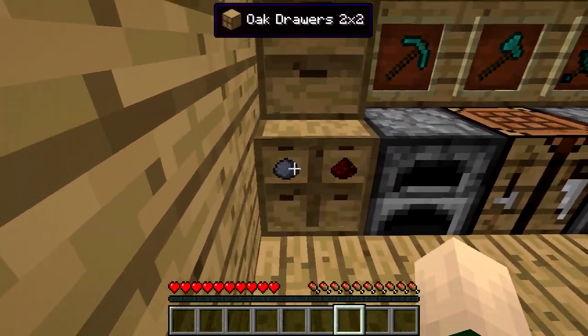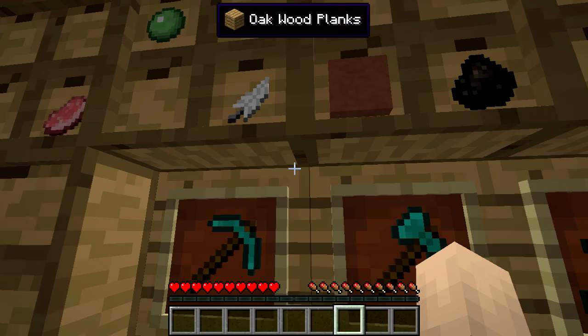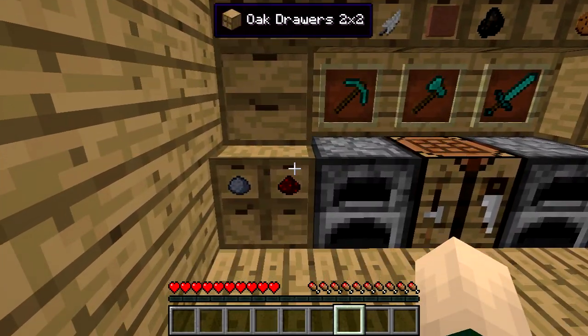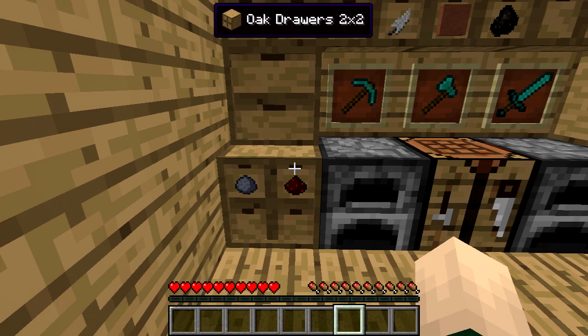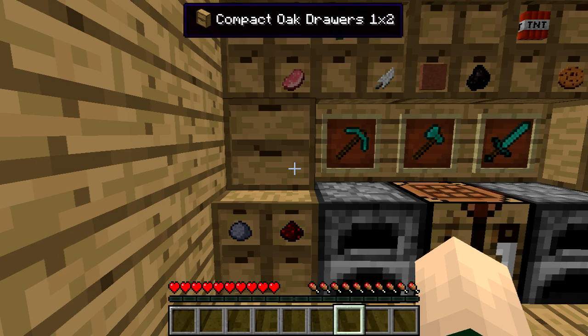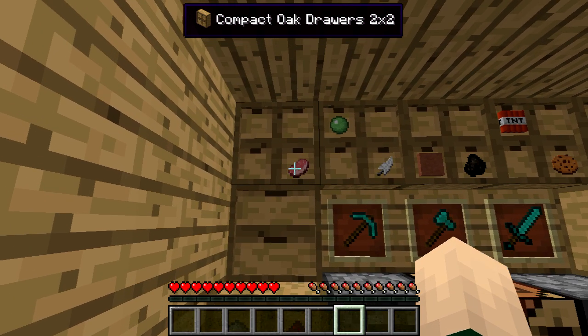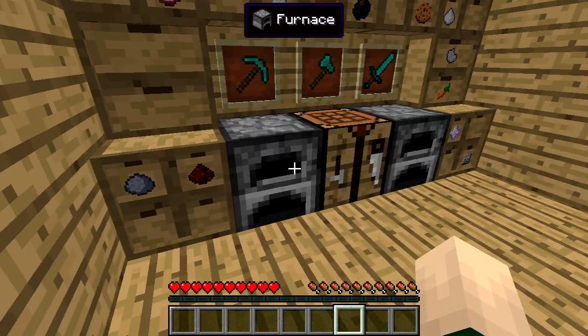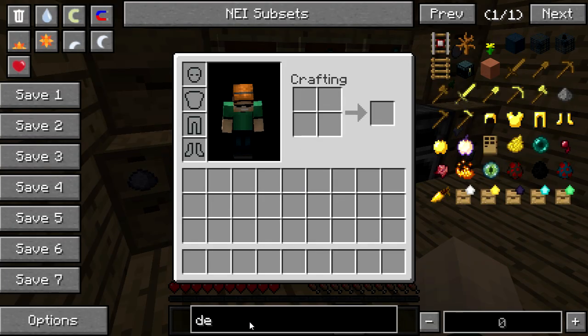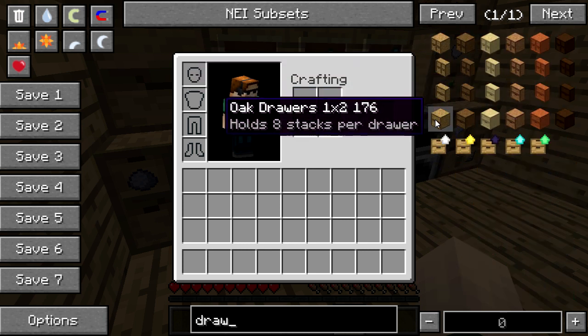As you guys can see, you can place things in different sized drawers that hold different amounts. Let's walk through what they are. There is an oak drawer which is a two by two, then there is a compact drawer which is a one by two, and then there is also a compact drawer which is a two by two.